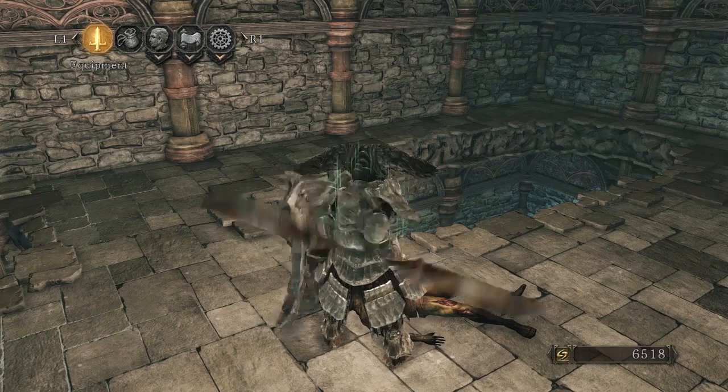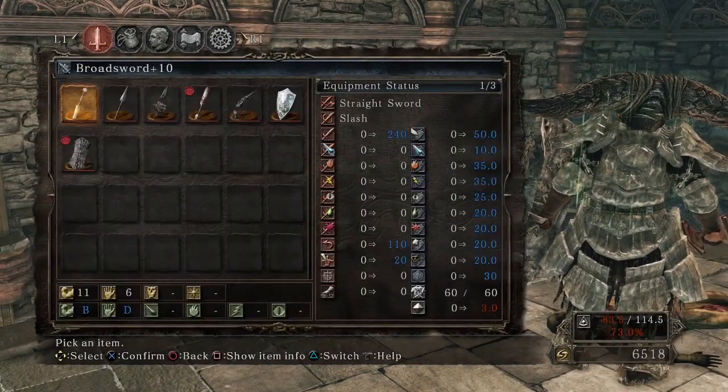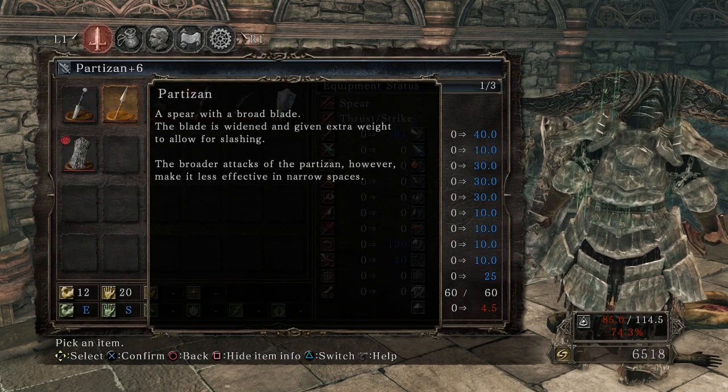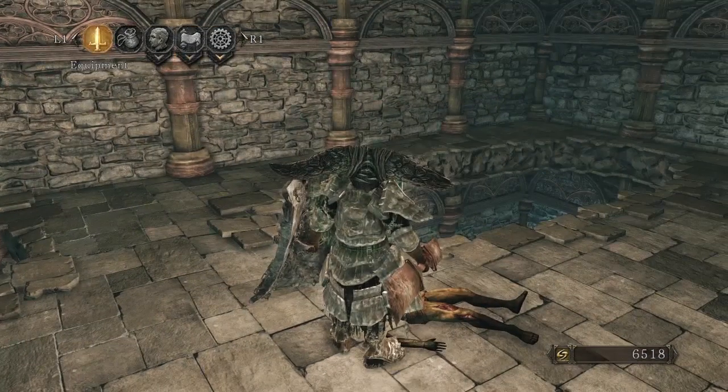Partisan Plus Six — this game is just giving me super weapons, or this particular DLC I guess. 'A spear with a broad blade, the blade is widened and given extra weight to allow for slashing. The broader attacks of the Partisan however make it less effective in narrow spaces.' But that thing is really good.